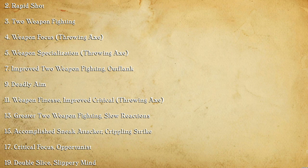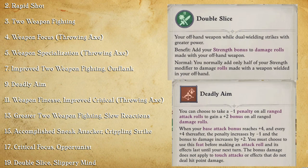Like Weapon Specialization, Deadly Aim, Improved Critical, Accomplished Sneak Attacker, Double Slice — all of these things are really just increasing the damage that she does with each hit.